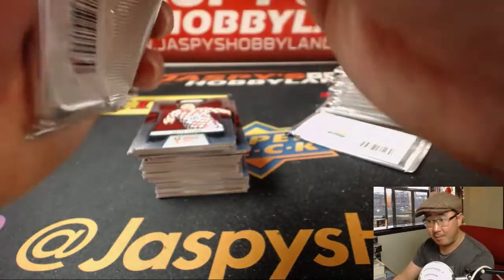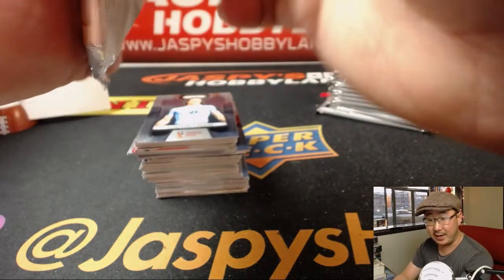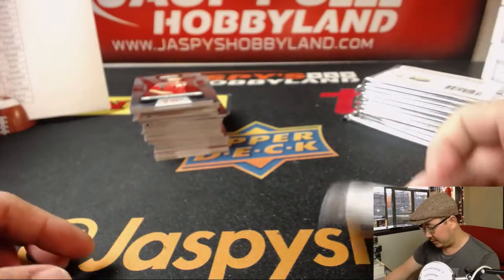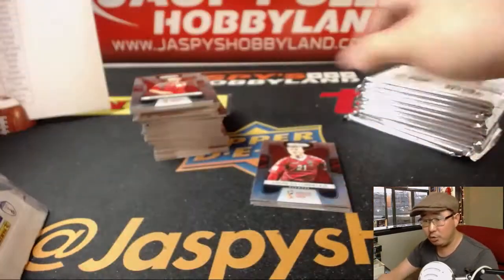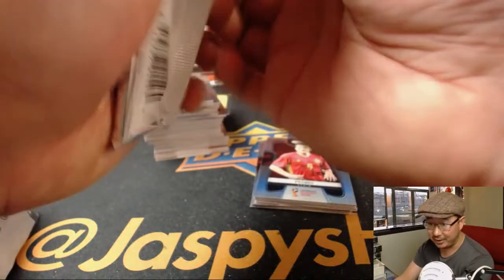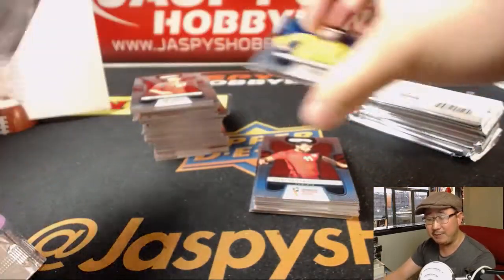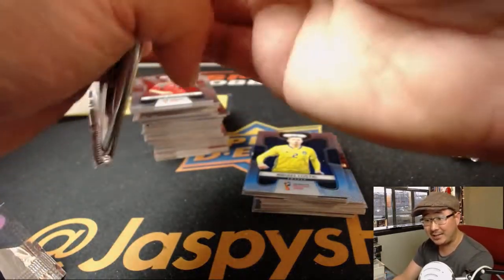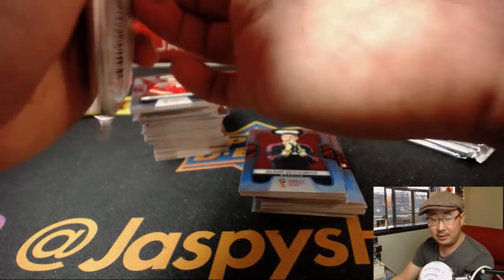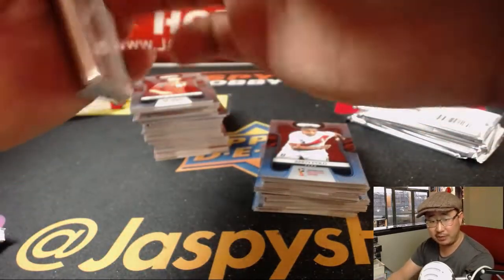Group C: Denmark to win the group at plus 475 — I could still do that. Peru to advance at plus 145 — not looking good; these are mostly underdog picks. Group D: I had Iceland to both win at plus 1400 and advance at plus 325. I feel pretty good about that — Iceland drawing with Argentina was huge. Group E: Brazil to win at minus 350 — the only favorite I picked — Serbia to advance at plus 120 is good.